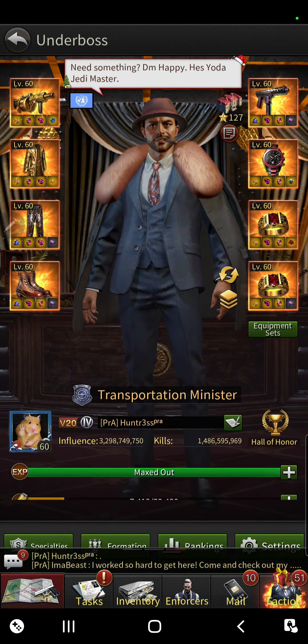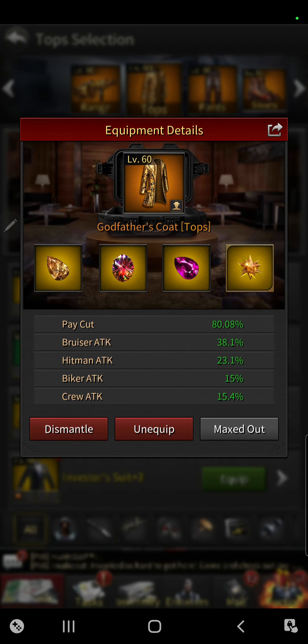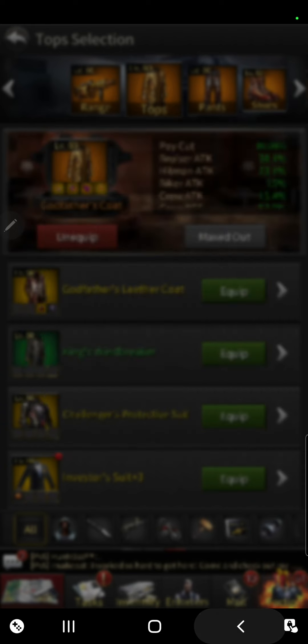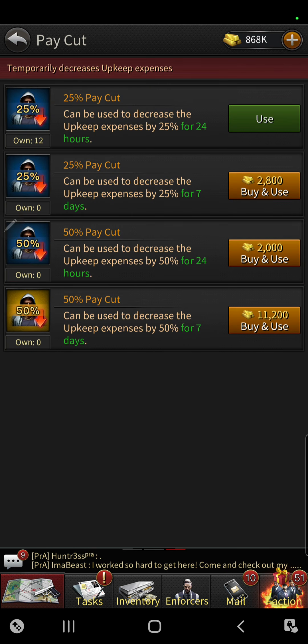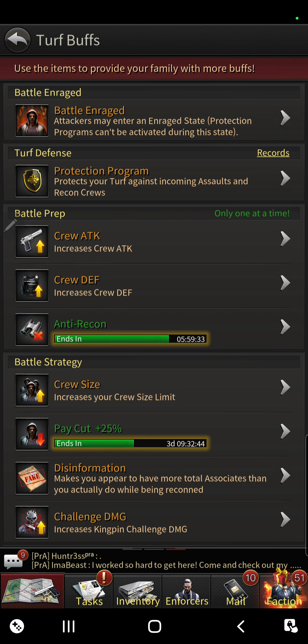For me, method two — I have a Godfather Legacy top so my pay cut is at 80%. What I do is use a cheaper option: the 25% pay cut. So 80% plus 25% is more than 100%, which means I don't burn cash. I use this for 2,800 gold every seven days. Before it runs out — you can see there's a timer — I would usually just renew it in case I sleep a little longer or forget, to prevent losing any of my open cash.